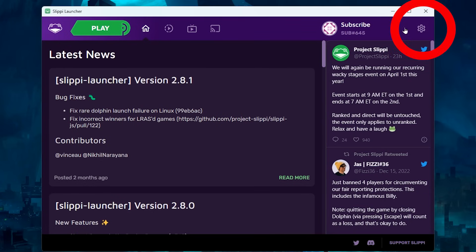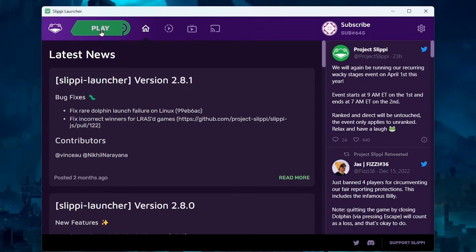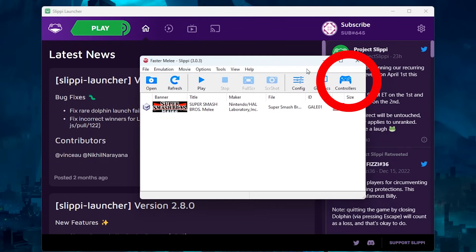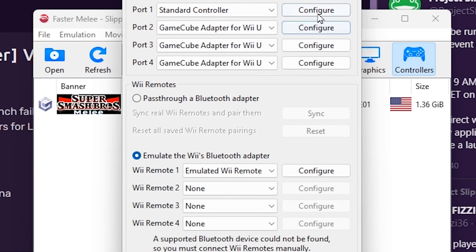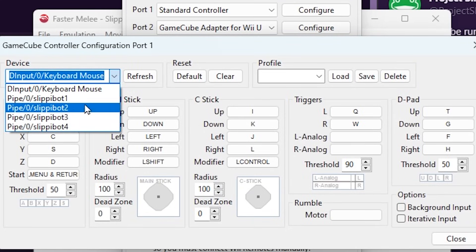To add your controllers, click the settings gear wheel. Set the play button action to launch Dolphin. Now press the green button Play, and then there's a Controllers tab. Click that. If you're using a non-GameCube controller, change port 1 to Standard Controller. Then click Configure. Here I'm going to use my Xbox controller as an example.